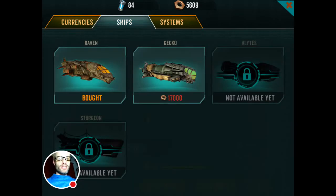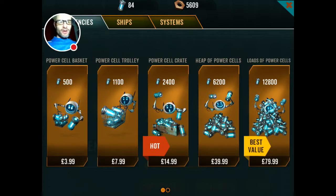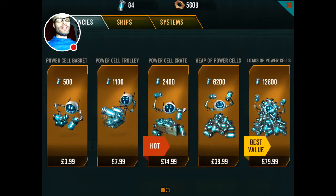There are ships — I've currently got Raven, that's the first one you get. I can buy Gekko, and that's going to cost me 7,000. Looking at the currency basket: it starts off at four pounds — that's five dollars US — up to 80 pounds, which is $99.99. And then you can convert hard currency to soft currency. So that's pretty much what free-to-play games do — nothing special here.